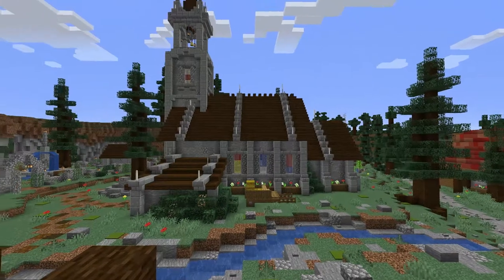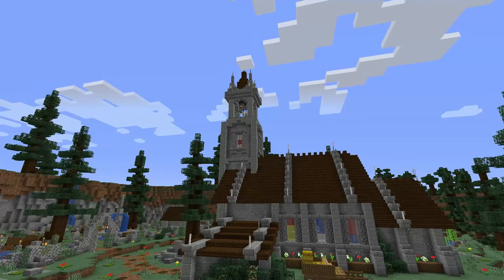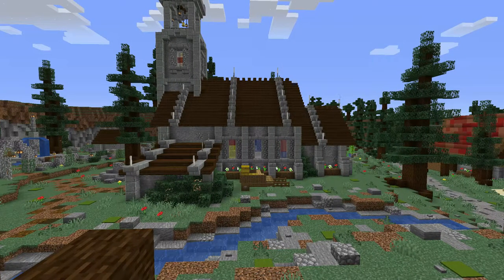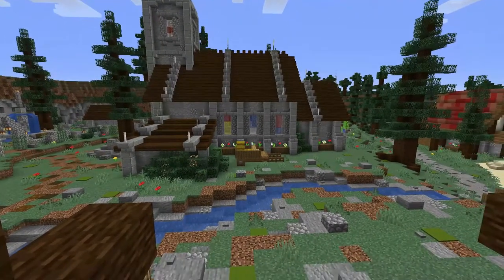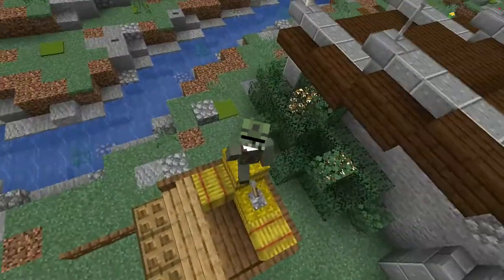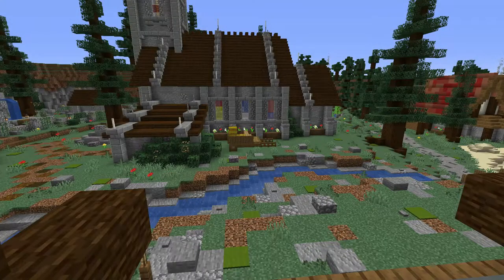Coming to the side of the blacksmith, it does offer a great side profile view of the church. You can see the top of the tower with the slanted wooden roof. You can also see the stained glass windows of the church, which just adds a lot of colour to a very grey build. The main walls of the church are composed of stone, andesite, cobblestone, and stone bricks. Also, there's a hay bale cart there — me and some people bale it so we can jump off the church and onto it to be safe, though it never really works out well. Just a little fun activity.